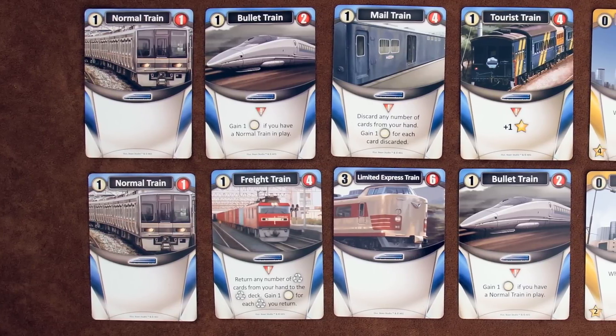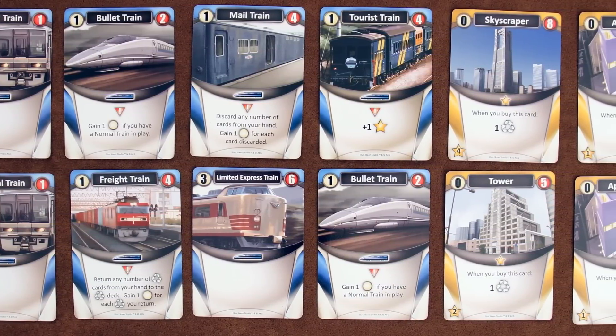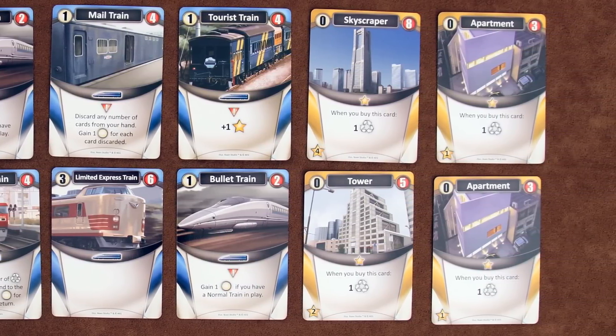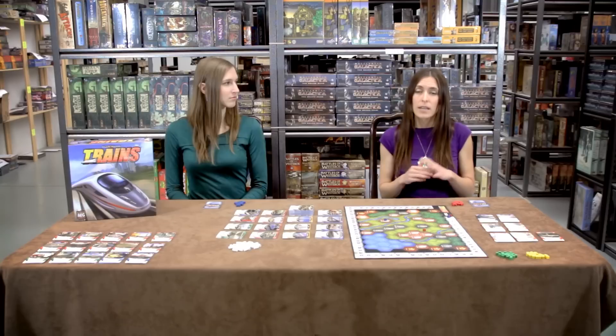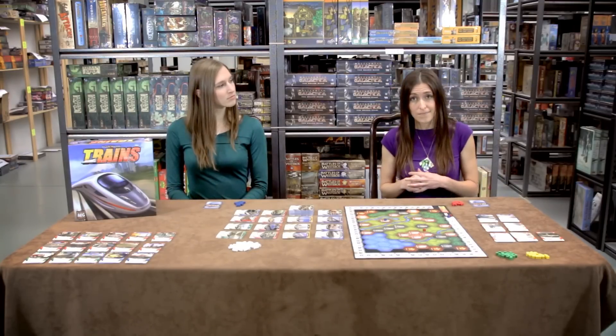The blue train cards will give you money, and they may also provide victory points. The gold building cards don't give you any money or actions, but they're worth victory points at the end of the game. The green action cards let you lay rails by placing one of your tokens adjacent to a rail token that you already have on the board. Spaces separated by a yellow and black line are not considered adjacent. You can only place one of your own rail tokens in a single space, and you may have to pay a cost depending on the type of terrain.